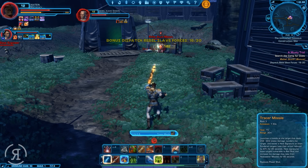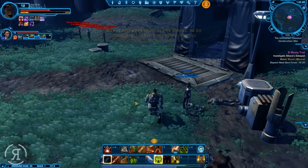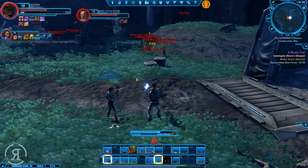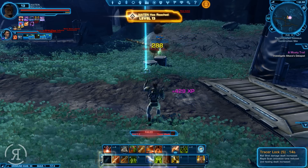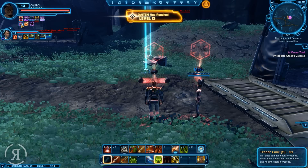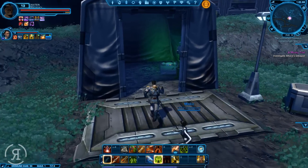I did notice that when you use Tracer Missile, there's actually an activatable something that makes a big difference to your damage. It's actually called Tracer Lock, and what that does is it increases our rail shot damage, and also reduces the activation time of Rapid Scan, and improves the healing dealt on the Rapid Scan person.